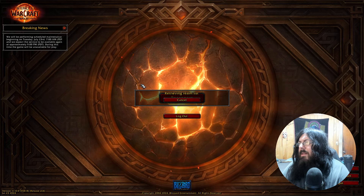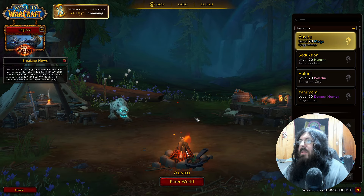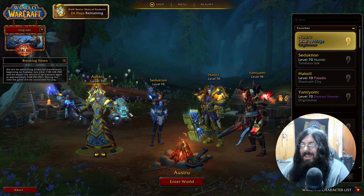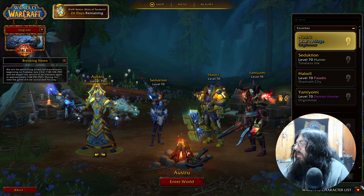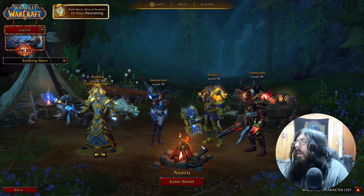We're gonna reconnect and we're gonna see our war bands, which is the new system. We've got our characters right here — got Frostbite there in the back. You can also hide your war band list like that.